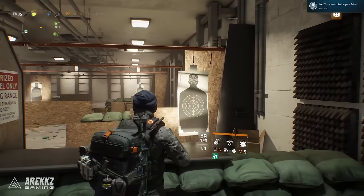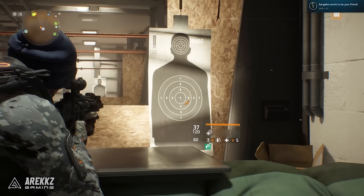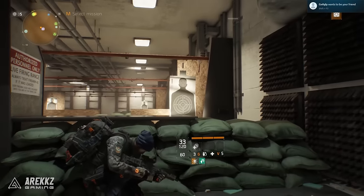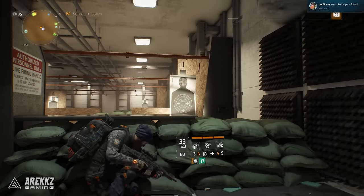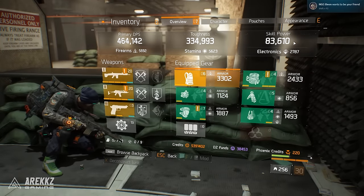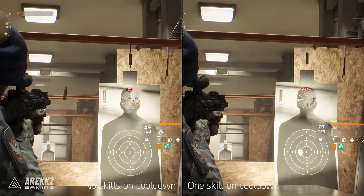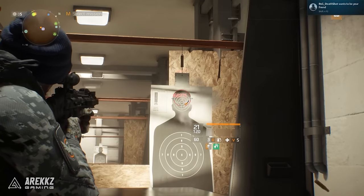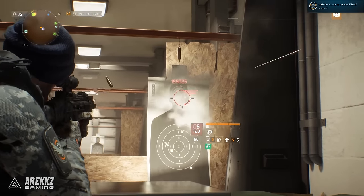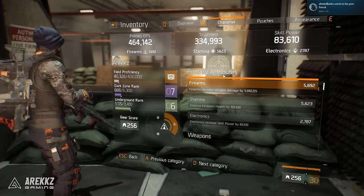Alternatively, if you have one skill on cooldown — i.e. you have used one skill and it's ticking back up — you will then lose that first bonus, the 10% skill power increase, and instead that will be replaced with a 5% damage increase. These don't stack, so you won't suddenly get both the skill power and the damage — you will only get one at a time. And then the final part: if I have two skills on cooldown, i.e. I've used both my skills, then that damage increase is replaced with a 10% armor increase.